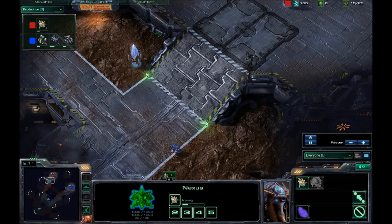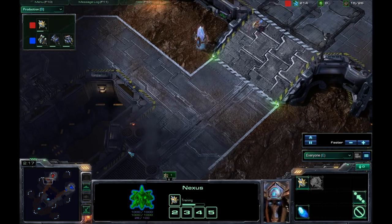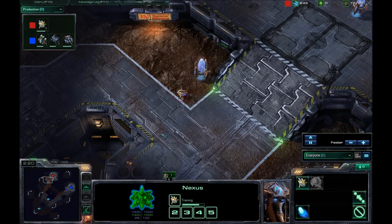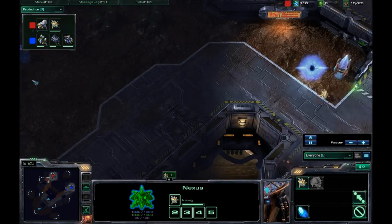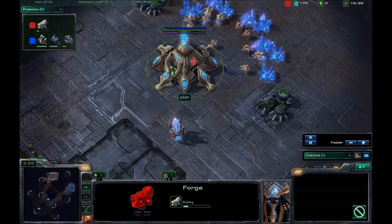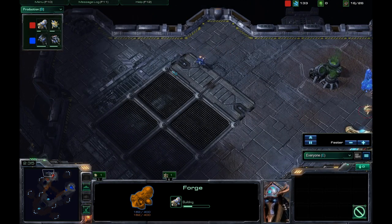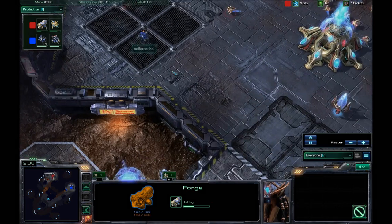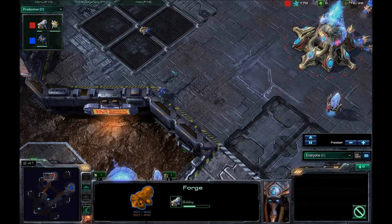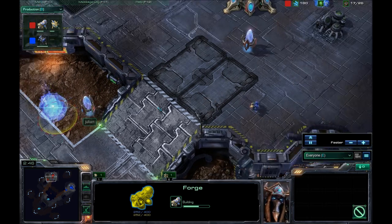I'm going around and I notice the pylon outside his base. It looks like he's trying to protect both this base and his expansion right now, and this is a scary feeling. I'm going around his base, trying to find a gateway, trying to find something. I look back on my minimap and I see that there's a pylon down here.